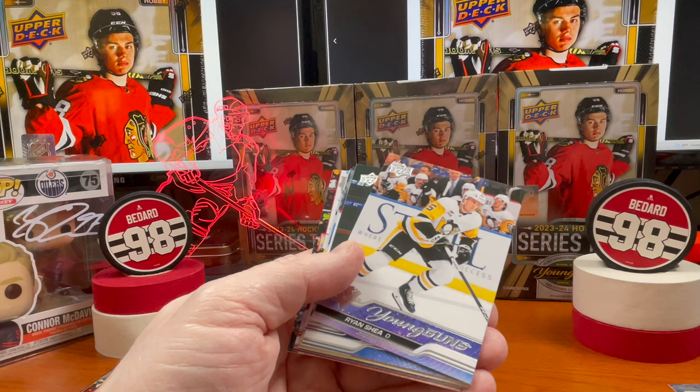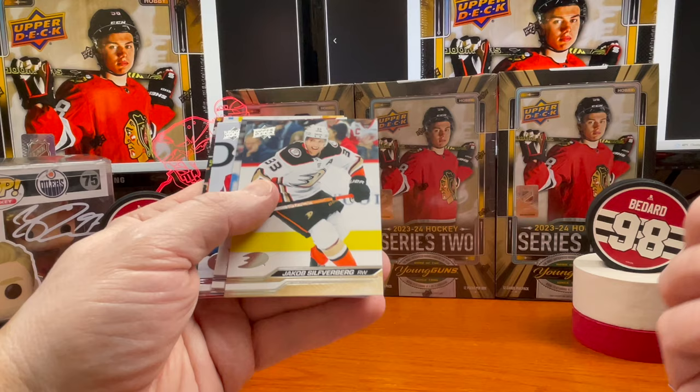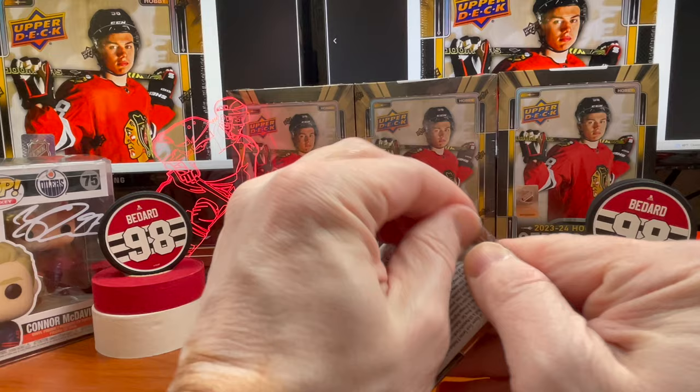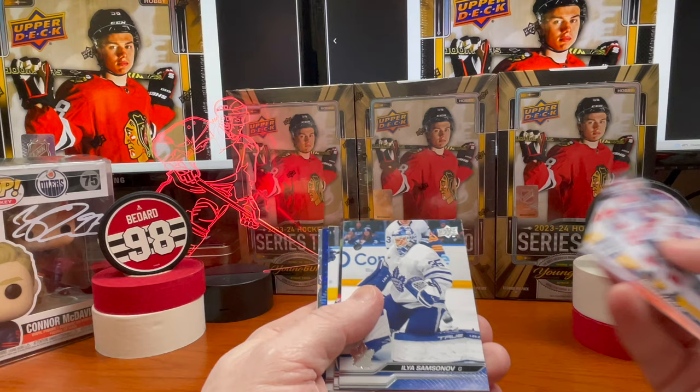Ryan Shea for the last Young Guns. Morgan Rielly — and the year is out of me, I feel yet again defeated. And lastly, David Pastrnak. There's still one pack left, however the Young Guns are gone. I guess maybe you can still get that one-of-one that David Adams has a million-dollar bounty on — that one-of-one gold. All right: Palat, Samsonov, Manson.